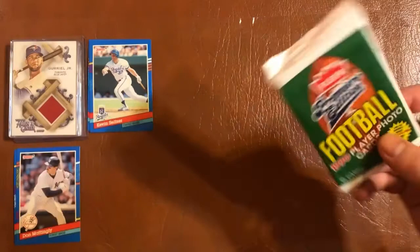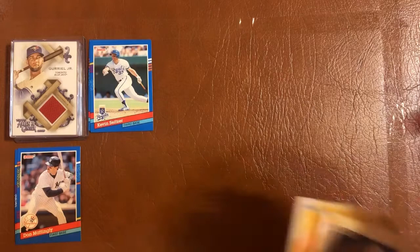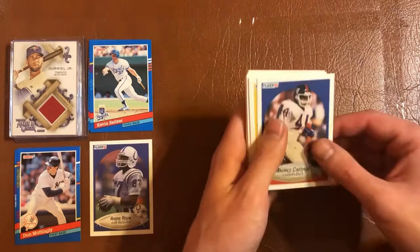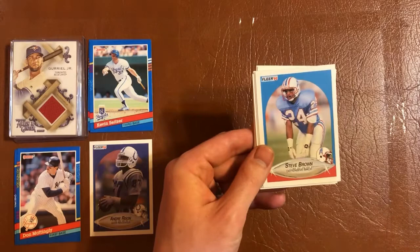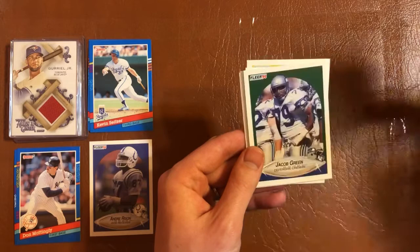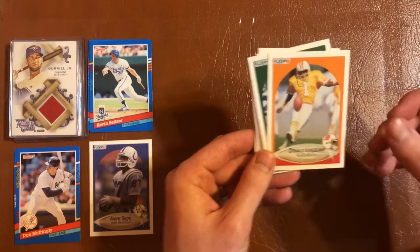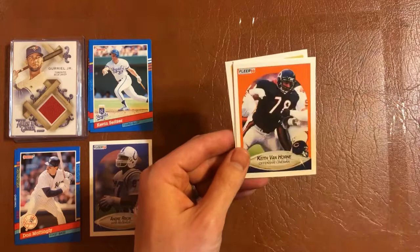Next pack: 1990 Fleer Premier Edition football cards. We have an Andre Rison — pretty cool. Maurice Carthon, Mike Lansford, Shane Conlan, Chet Brooks, Steve Brown, Bobby Humphrey. Another Bobby Humphrey for the Jets. Jacob Green, an All-Pro of Anthony Munoz — pretty cool. Benny Blades, Keith Van Horne, Craig Heyward, and Robert Brown.